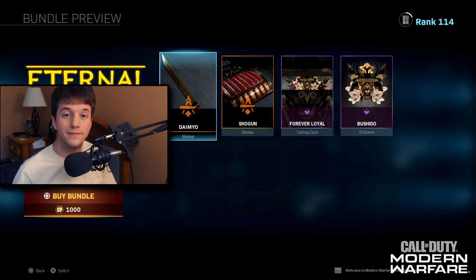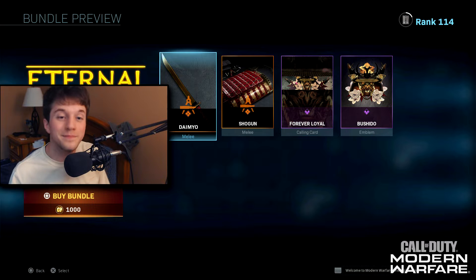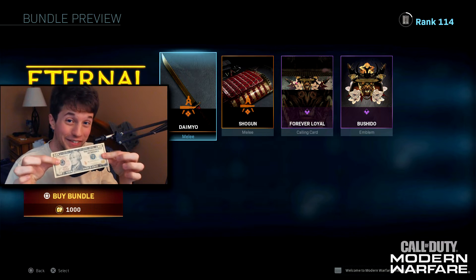So that is how I unlocked the dual Kodachis. Like I said, it took me a little bit over an hour. However, there's even an easier way to get these that a lot of people actually don't know — you can buy the dual Kodachis. Yep, I'm not kidding. Ten dollars and they're yours. God, I hate this game sometimes. So yeah, if the challenge is too hard for you, you can just buy them.